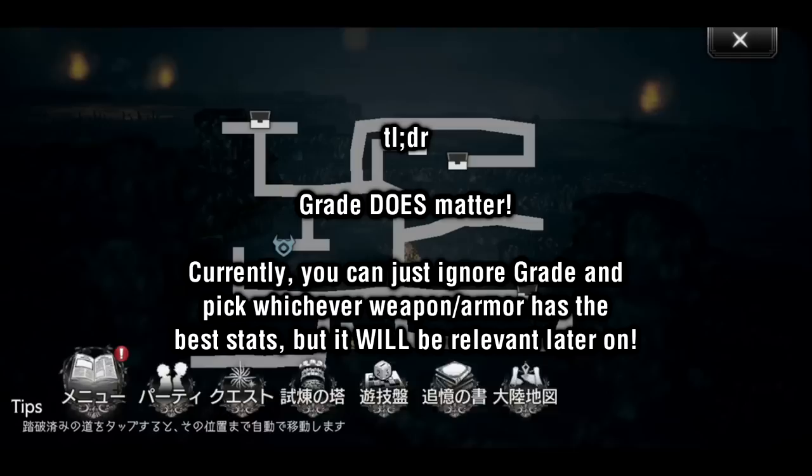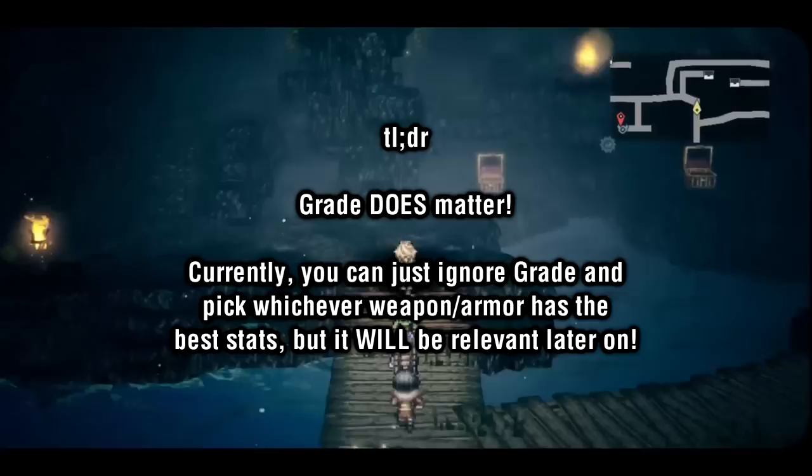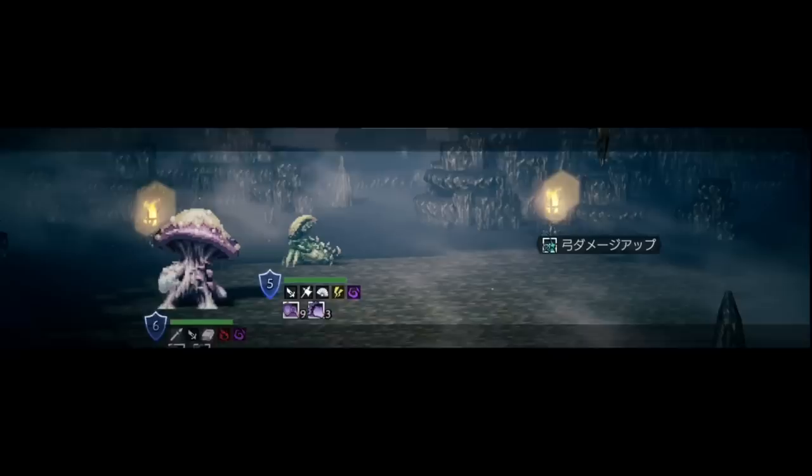If the stats are higher, it's probably the better weapon or armor overall. However, in the future, grade will have an impact on choosing which weapon to take, so just keep this in mind moving forward. I'll talk about this a bit more later on in the video, as there are actual relevant examples that I can touch on later.